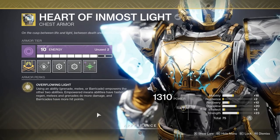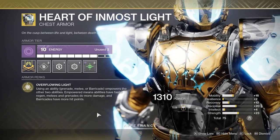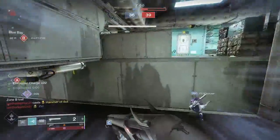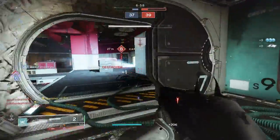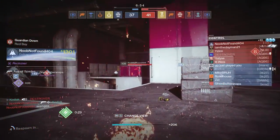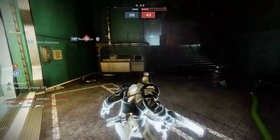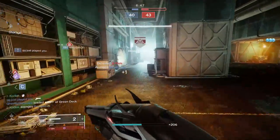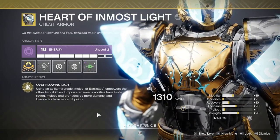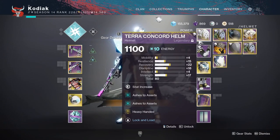For our exotic today we're going to be using Heart of Inmost Light. This is essentially going to buff our ability regen, our ability damage, and our barricade hit points, enabling constant abilities all throughout the match and making them even deadlier. Basically, using any of our abilities empowers the other ones, increasing their regen and their damage — enabling us to use our weapons only whenever we absolutely have to. Most engagements using this build are going to allow us to open up with an ability, giving us a huge advantage.